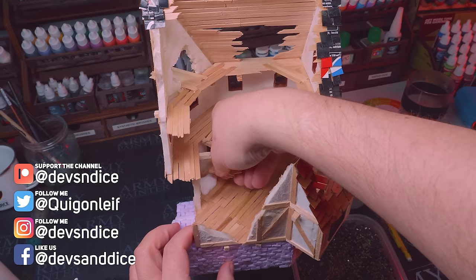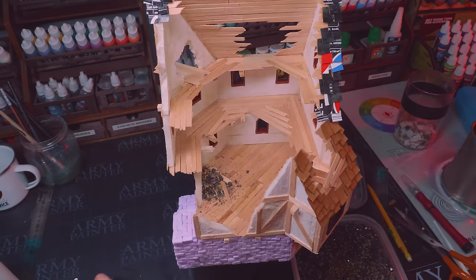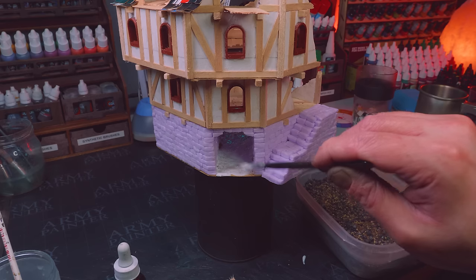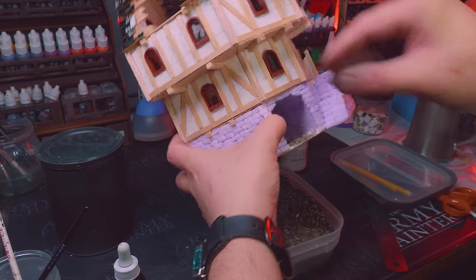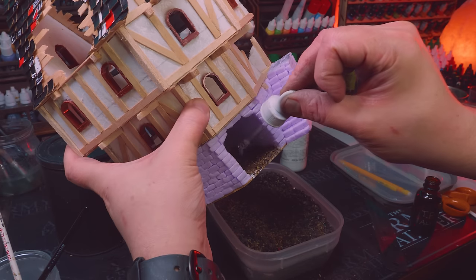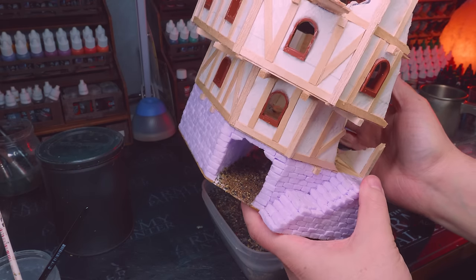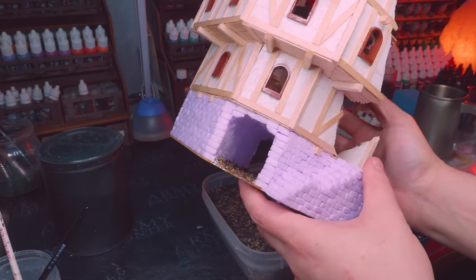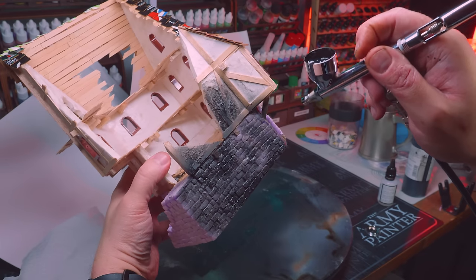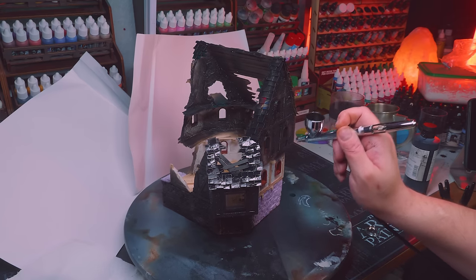For Mordheim, there needs to be some rubble somewhere. I generally try not to go overboard with the rubble, because I want this to be playable terrain. I'm also adding for the tunnel some dirt, just to make sure that it looks more like raw ground. And I did use some IPA alcohol there, just to make sure that the glue and water has no surface tension.